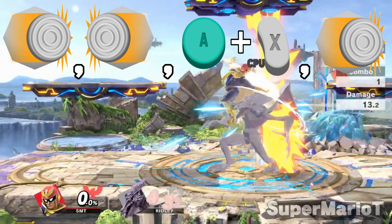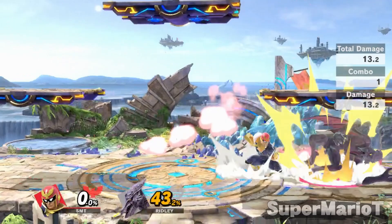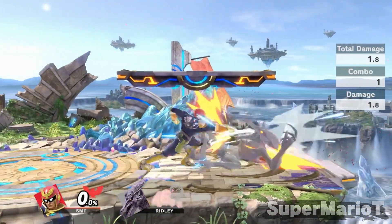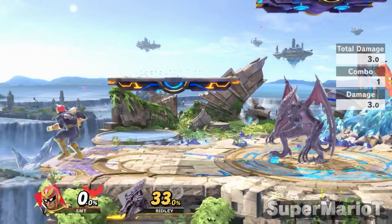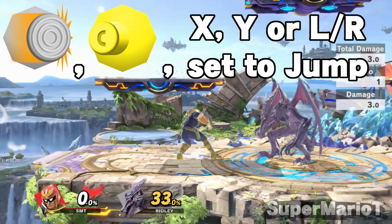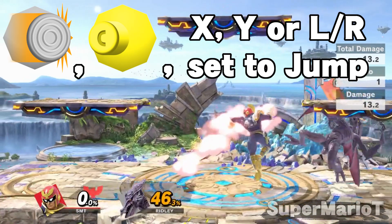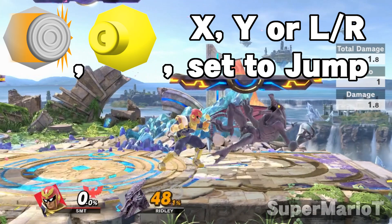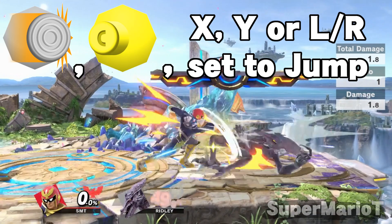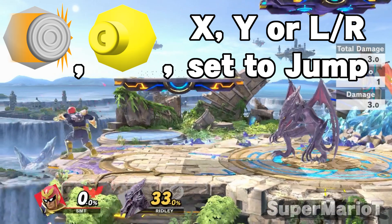For the A and jump button, I use my thumb to glide over A and X to make it easier, though Y is a viable option as well. Using the control stick to jump makes it much easier to screw up. There's another method to perform RARs which is via the attack cancel method, where you run forward, flick the C stick in the opposite direction you're running, and hit the jump button. This is another method typically made for those who have tap jump off and have specific button layouts where one of the shoulder buttons is the jump button, so your thumb doesn't have to jump so far from the C stick to Y or X.